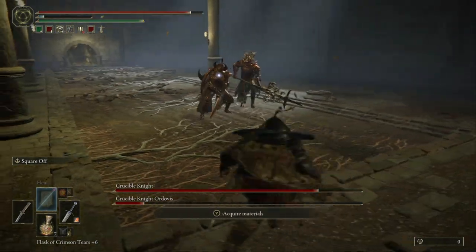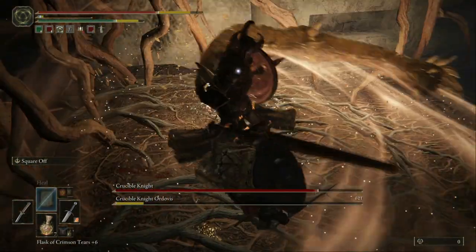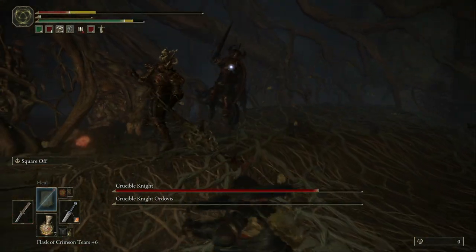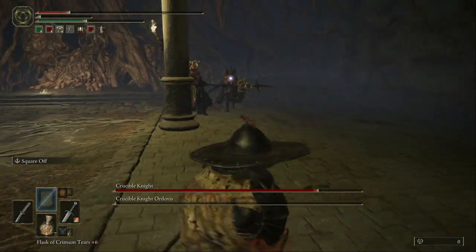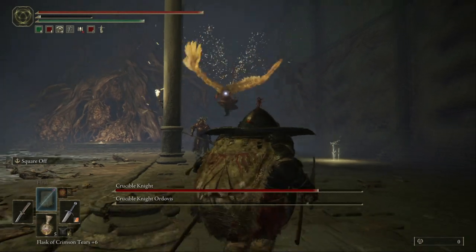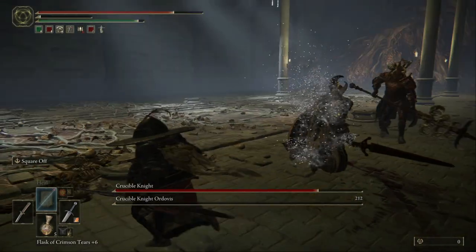Keep your distance and when he's in reach just hit him. He has almost no life left but they almost killed me too. When there are two of them it's so difficult — these bosses are so annoying. When he flies, just hit him and kill him. Hit him one more time — yes!